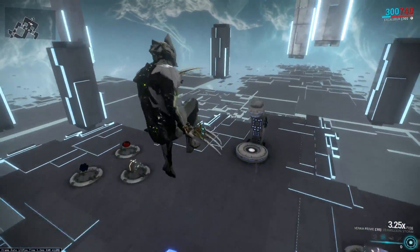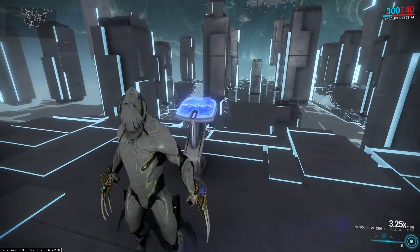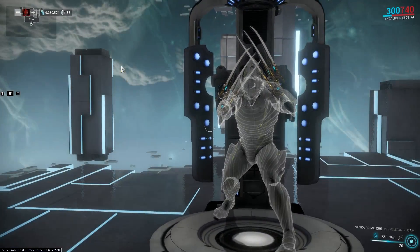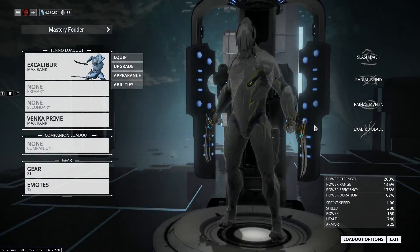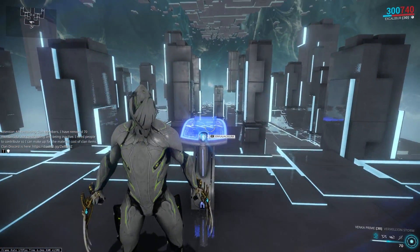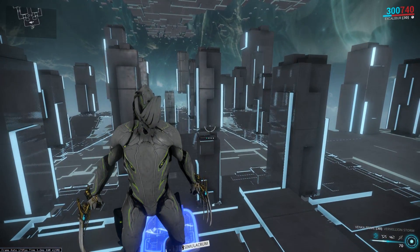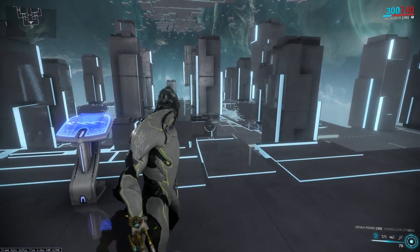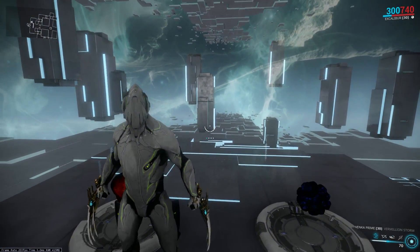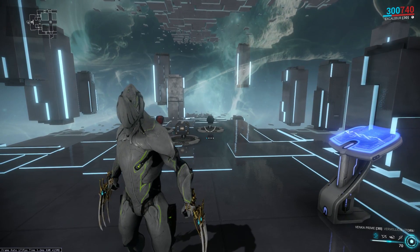The Venka Prime has limited reach, but it has a nice mechanic. If you main Excalibur or really like his Exalted Blade, I think you should give Surging Dash a try — definitely 100%. I use this in my Nezha build too, though I didn't explain it very well in that video. It's absolutely an augment worth your time, especially in the current combo melee meta. It builds your combo instantly and gets Riven challenges done fast. Thanks for watching — catch you guys next time, peace.